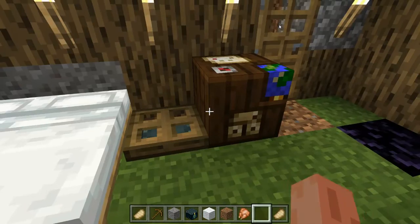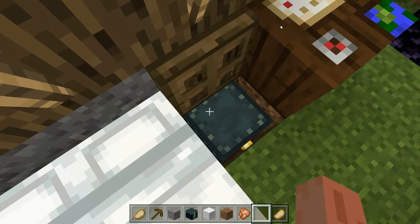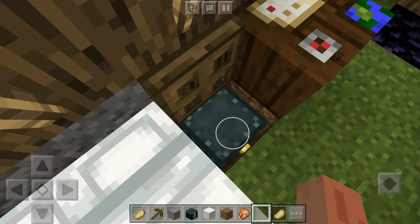Okay, let's get started. First you need your ender chest here. Put your buckets in your ender chest — you need two buckets. Put them in the ender chest, there you go.